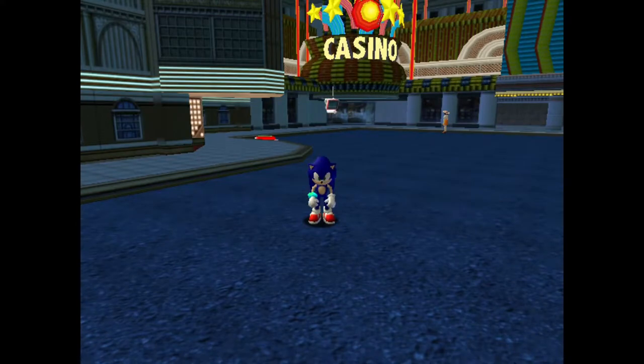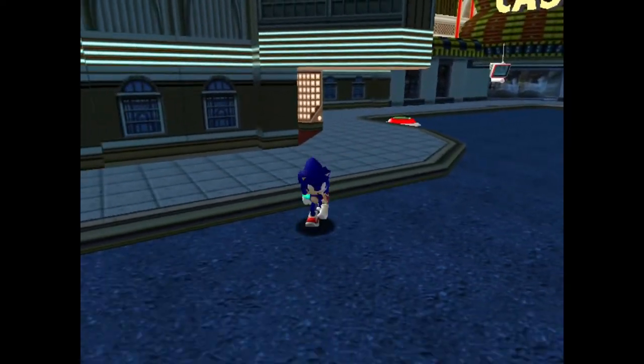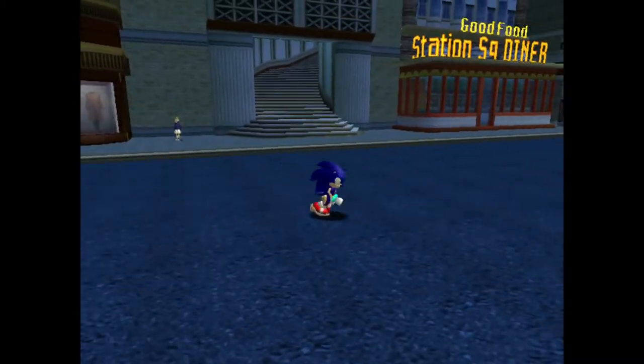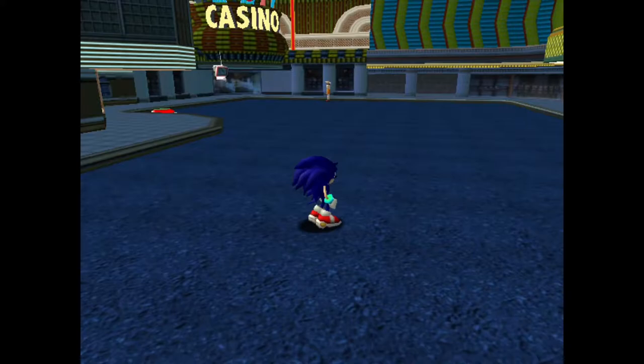Hello guys and welcome to TGN The Game and Nerd, the show where I talk about how to play games. Today we're going to be playing Sonic Adventure. In the last episode, we started up the game, met Tails, got one Chaos Emerald, and learned that Dr. Robotnik is after all of the other Chaos Emeralds to feed them to Chaos, who is a god of destruction that will destroy everything in his path.